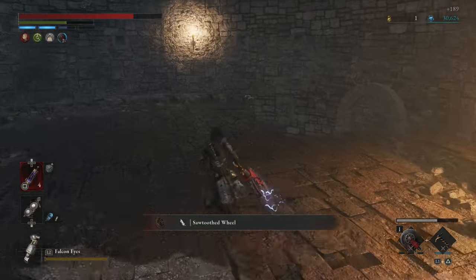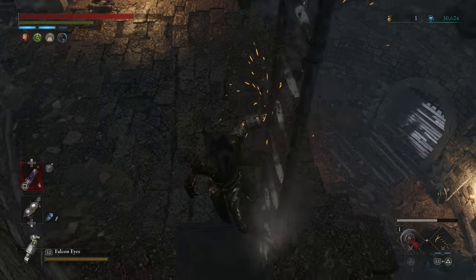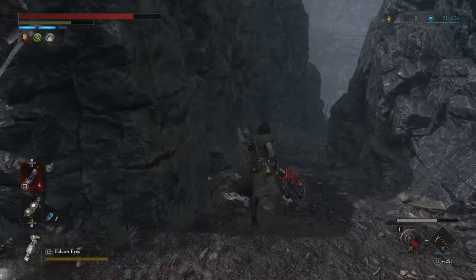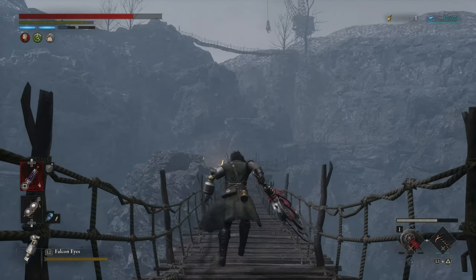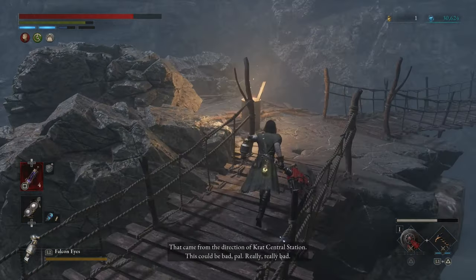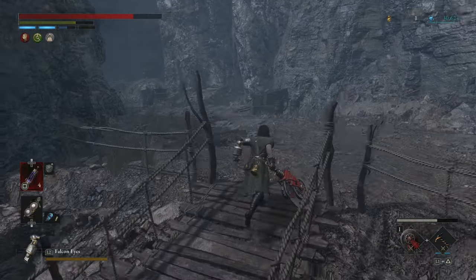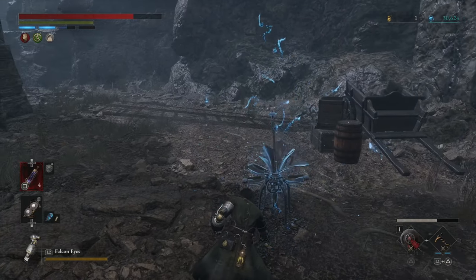Come down, go down the stairs. I believe this is the Raven - the swamp bridge. Sorry if I'm not talking a lot - it's kind of late as always, these work days. I record late, I'm kind of tired, but we're managing to do good. Let's go ahead and rest. We have a little problem here - I don't have any gold to buy the wishstone.